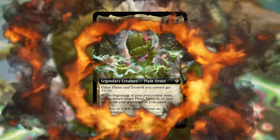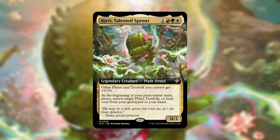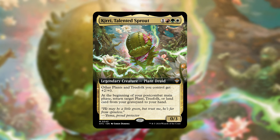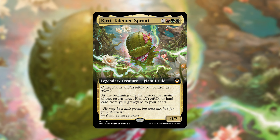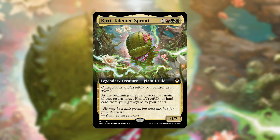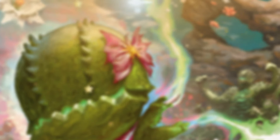The secondary commander is Kiri, Talented Sprout. For one red, white, and green, it's a legendary creature planesdruid. Other plants and treefolk you control get +2/+2. At the beginning of your post-combat main phase, return target plant, treefolk, or land card from your graveyard to your hand — acting like an Eternal Witness for those three types. The +2/+2 anthem can be pretty dangerous when swinging with a bunch of tokens. It kind of deserves its own deck tech, but Yuma is definitely the one you want for upgrading this precon.